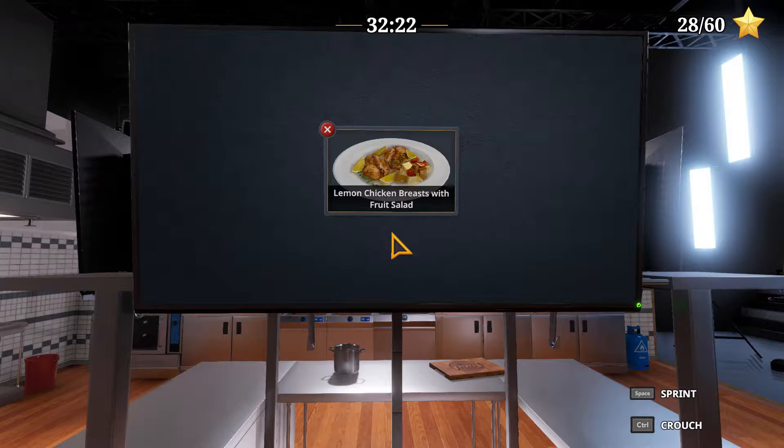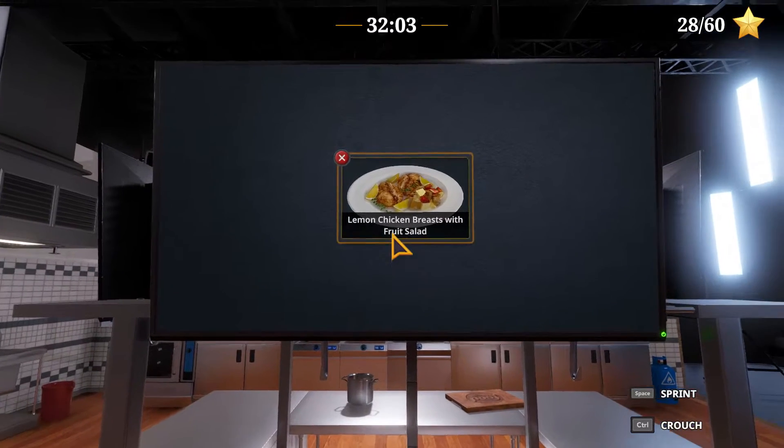Greetings, Solzwind here, and welcome to Let's Play Cooking Simulator. We're going to cook the lemon chicken breasts with fruit salad and try to get its 5 stars achievement. While I was recording something, and then at the end when the achievement didn't pop up, I realized I've already done that. Forgetful me.